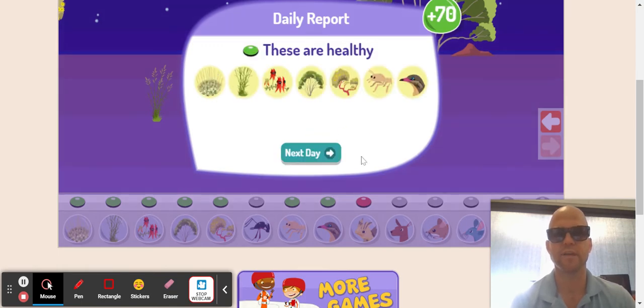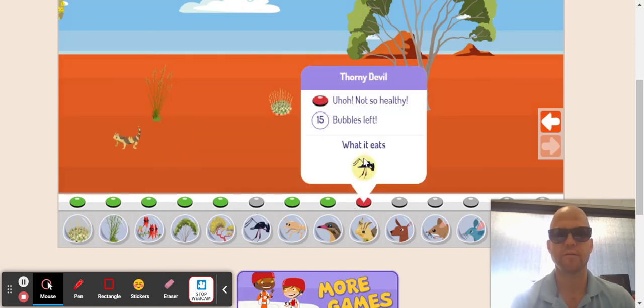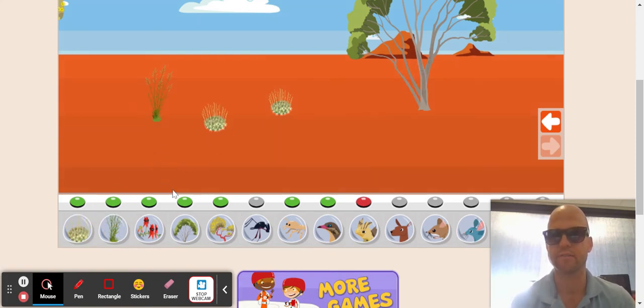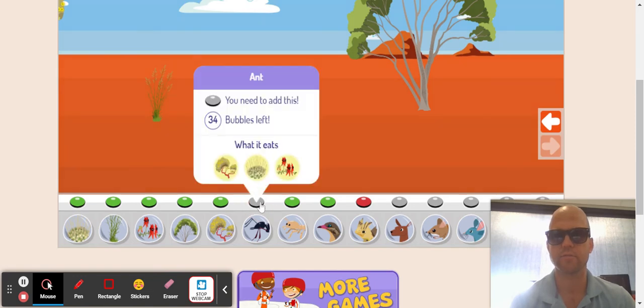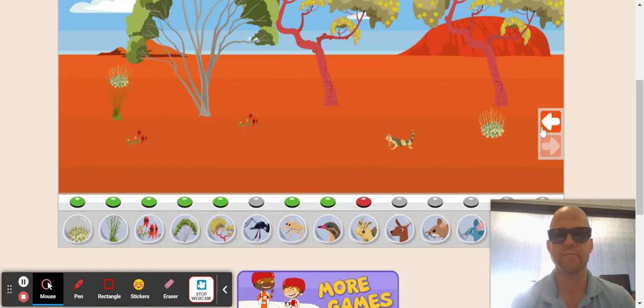The ants are gone and the bearded dragon is less healthy. I know why that is. The bearded dragon — sorry, the thorny devil — eats ants, but my ants disappeared. I don't know why my ants disappeared. Probably need some more grass and stuff in here. Let's get some more of what it likes to eat. I need some more grass over here, maybe. And now let's put some ants in here.